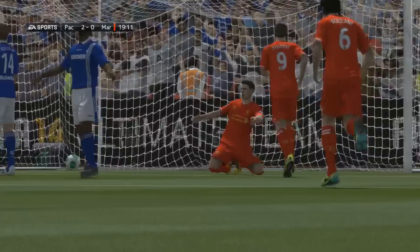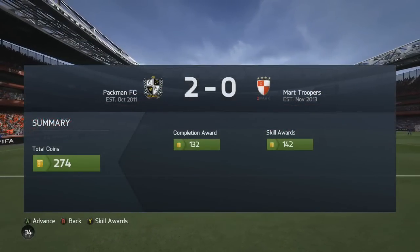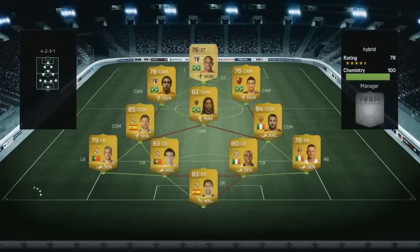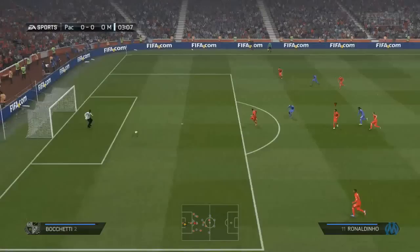We went off to a fantastic start - Pereira does a cheeky step-over, cuts inside and finishes on his left foot. I was actually playing Pereira at right back; we have no right backs whatsoever regardless of whether it's gold, silver or bronze. He used to be a left back of course, now moved up to left mid for Inter, but he does have good defensive stats. Ruben Castro picked up a second in the 20th minute, which unfortunately brought a rage quit - so we only got the chance to earn 200 coins from that game, which is really disappointing because we really needed the extra coins.